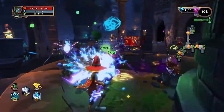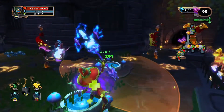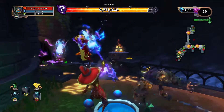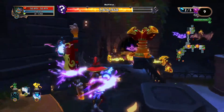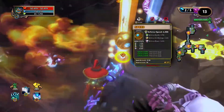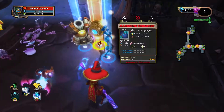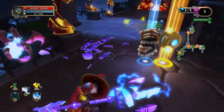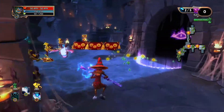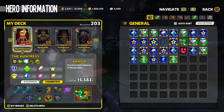When assassins spawn, always be careful not to be close to your crystal or other defenses if you don't have enough health on them, because assassins will bring them down very fast. For health on your character — the higher the better, but even with lower health I don't think you'll have a problem completing this map.